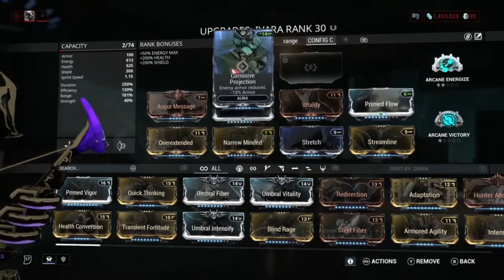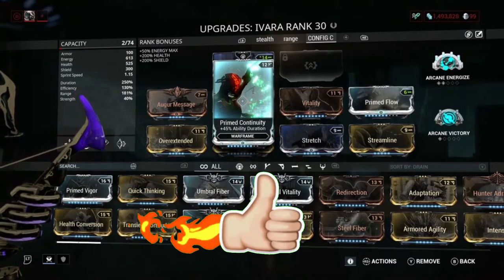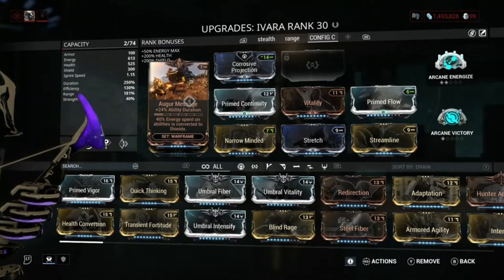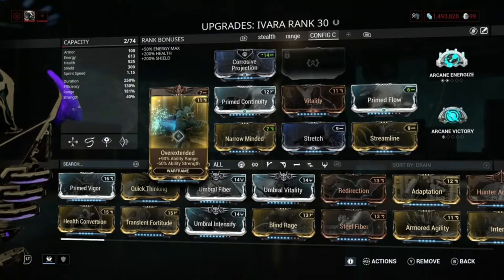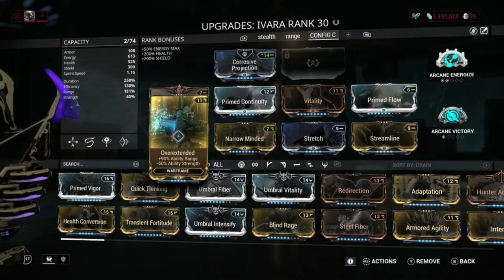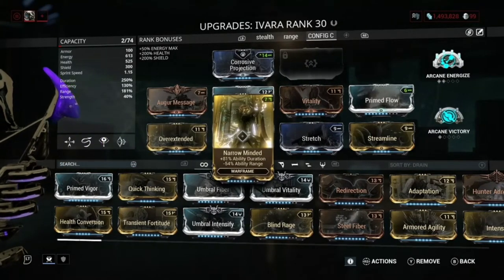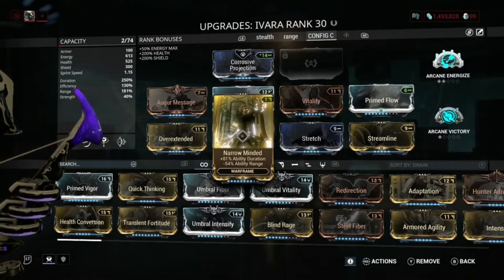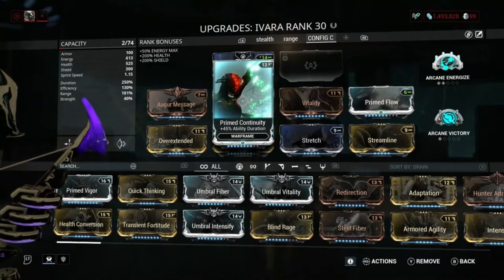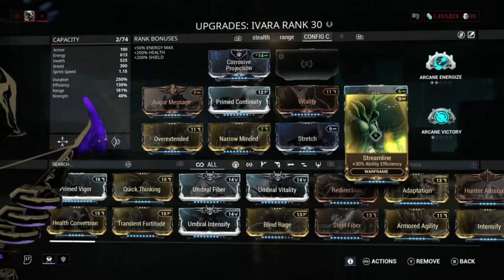For the build, we have Corrosive Projection for our aura because it's really good, and you don't really need Enemy Sense since you're just going to be sitting in one place and enemies will come to you. We've got Augur Message for the duration, Overextended for the range — you definitely need range because you don't want a really tiny bubble. We've got Narrow Minded for duration even though we do lose some range, and that's why we also have Stretch.